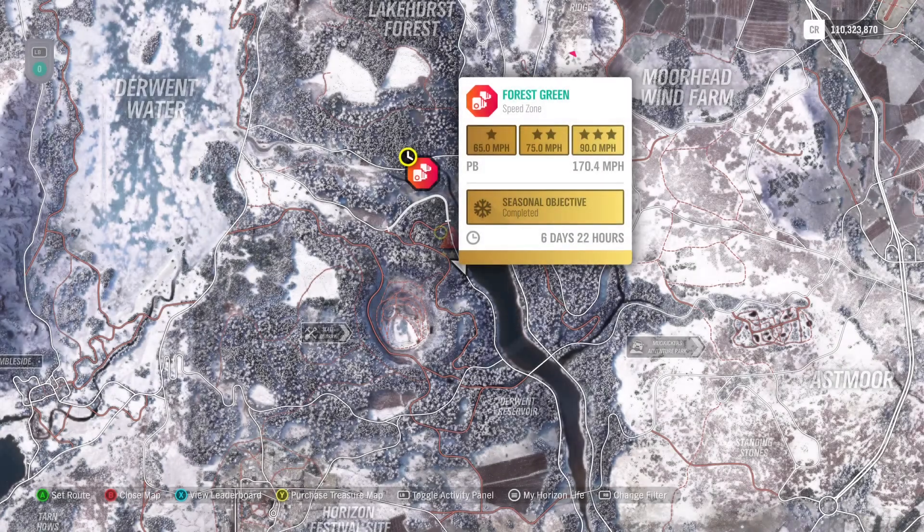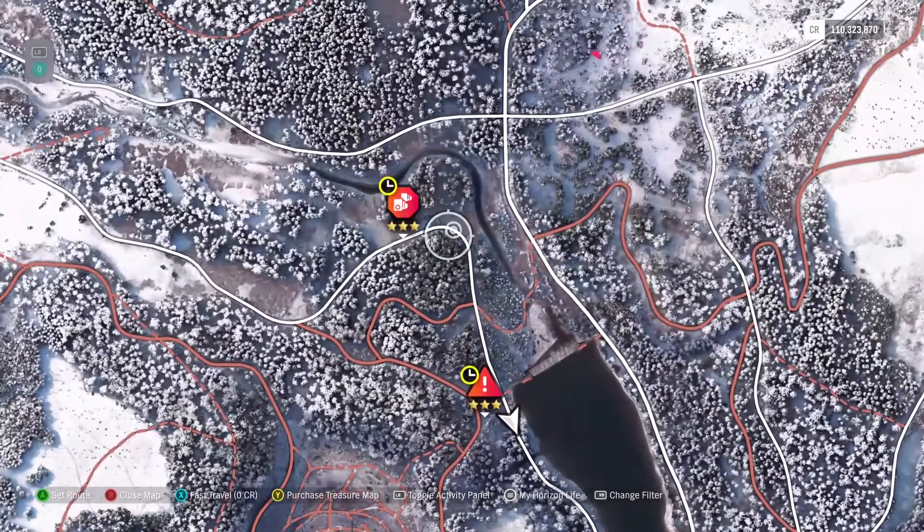This is the Forest Green Speed Zone — 90 miles per hour gets you three stars. The seasonal objective, however, is 130 miles per hour. Like most speed zones that have a big curve, I like to handle that early.